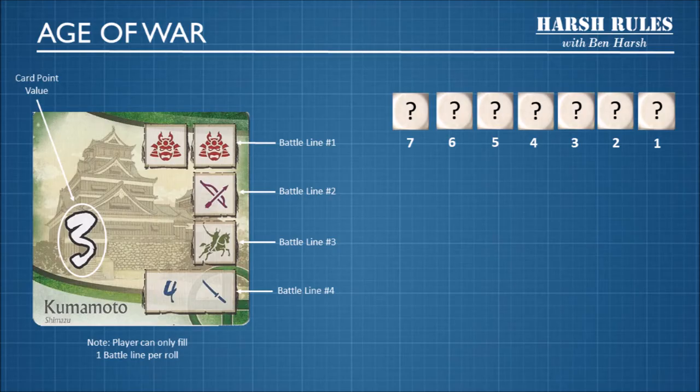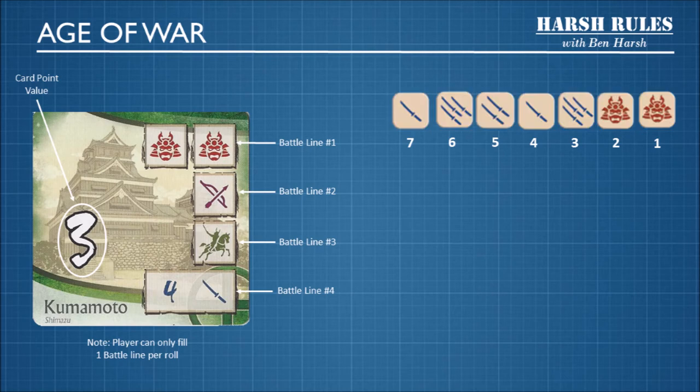Kumamoto Castle is worth 3 card points. And to capture the castle, you need to conquer 4 battle lines. To begin the assault, you're going to roll 7 dice and see what the results are. We roll the dice and get a number of different katana symbols and 2 daimyo symbols. To complete a battle line, you need to match the symbols to the card, but you can only complete 1 battle line per roll.